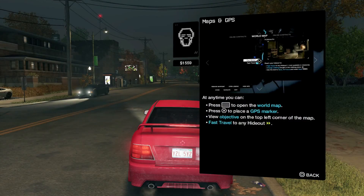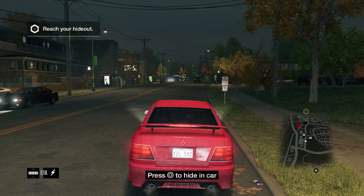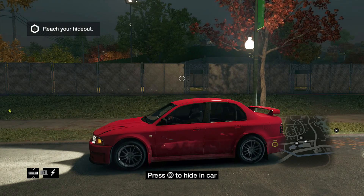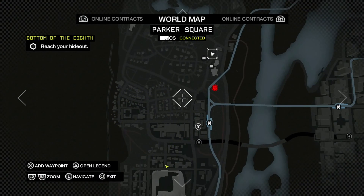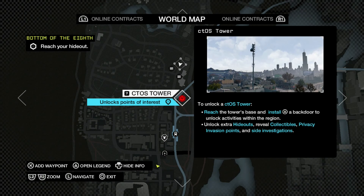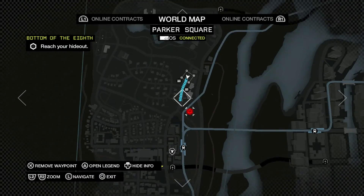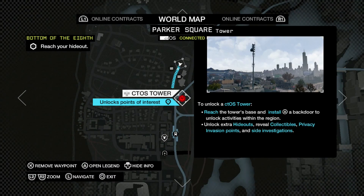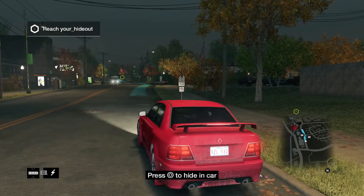Hey guys, TBL here with an all-new Watch Dogs how-to video. In this video we'll be covering how to unlock all 13 of the CTOS towers. These towers are spread all throughout the city and are easily identified on the map by a red icon. Once you've accessed and hacked into the tower, you'll unlock an area's hideouts, collectibles, and investigation points.